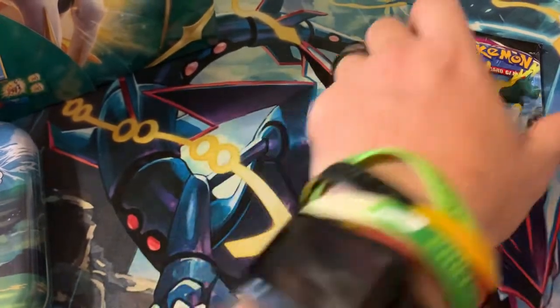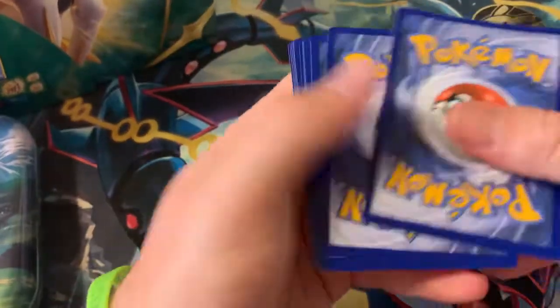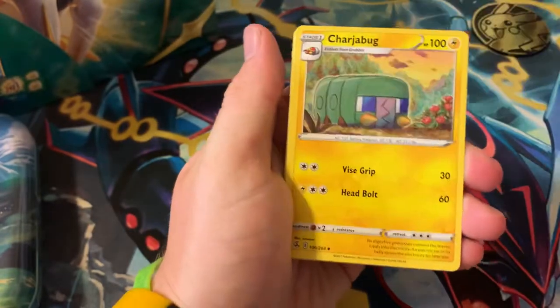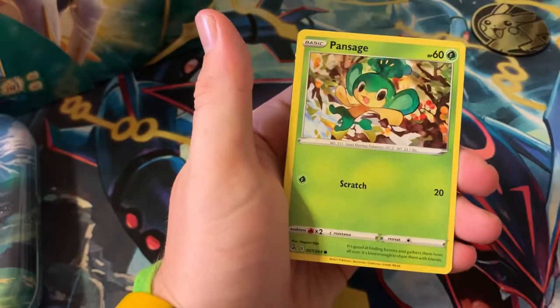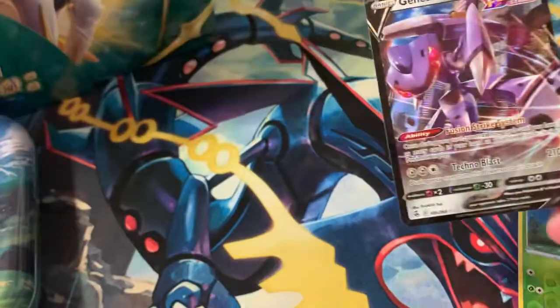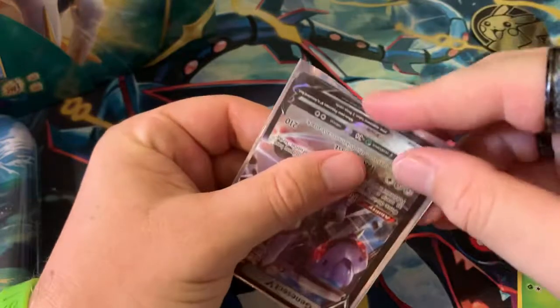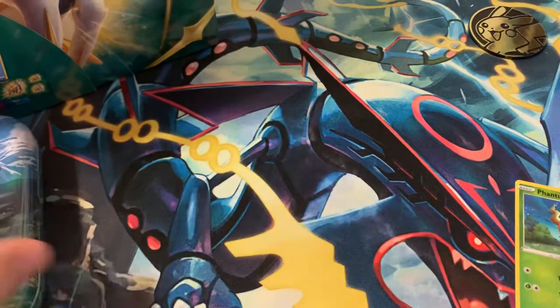All right, let's go with our Fusion Strike now — still looking for those Gengar VMAX cards. One, two, three, four — going psychic. Medicham, Judge, Beedrill, Macargo, Slugma, Gliger, Cufant, Passimian, Voltorb, Vanilluxe... and a Genesect V! Already starting off good, we got a Genesect V — nice, nice!